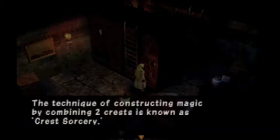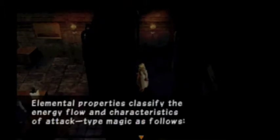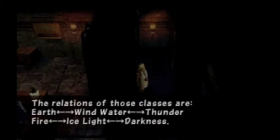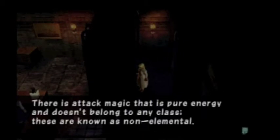Basic crest sorcery: the technique of constructing magic is by combining two crests, known as crest sorcery. These crests enable users to cast magic without performing a large ceremony — it is the modern style of magic dynamics. Elemental properties classify the energy flow into characters of attack type magic as follows: earth, water, fire, wind, ice, thunder, light, darkness. Eight property classes. The relations are earth and wind, water and thunder, fire and ice, and light and darkness. So when using wind against earth or ice against fire, expect better results. There is also attack magic with pure energy that does not belong to any class — these are known as non-elemental.